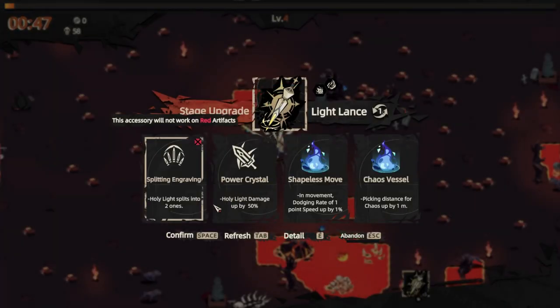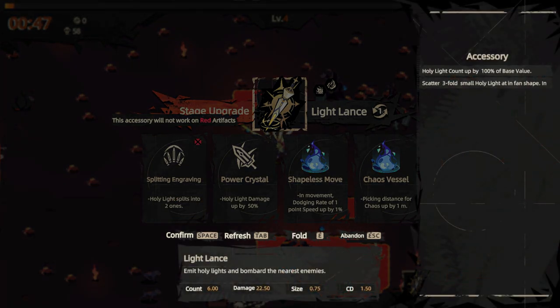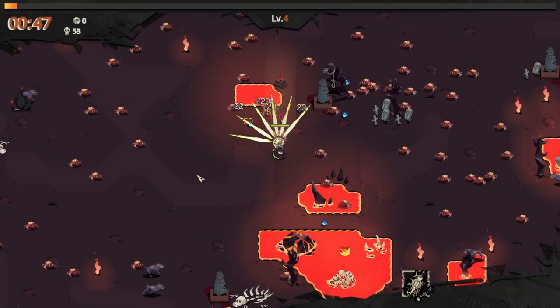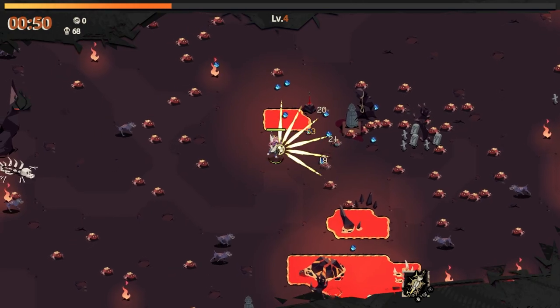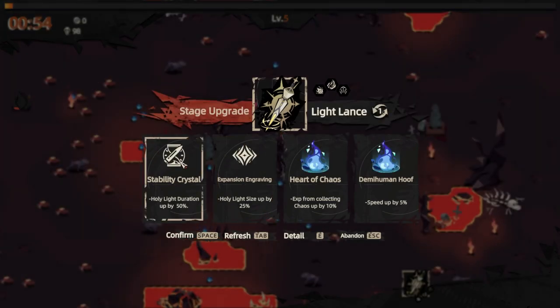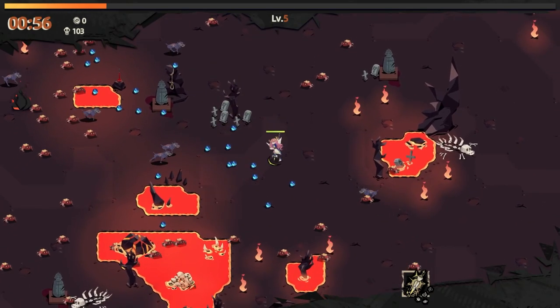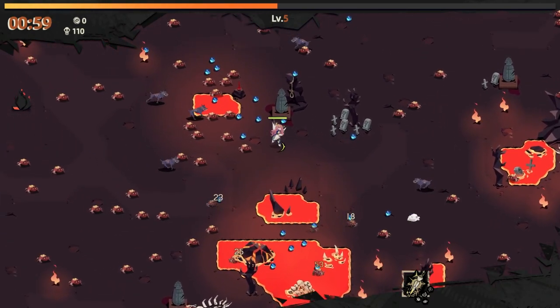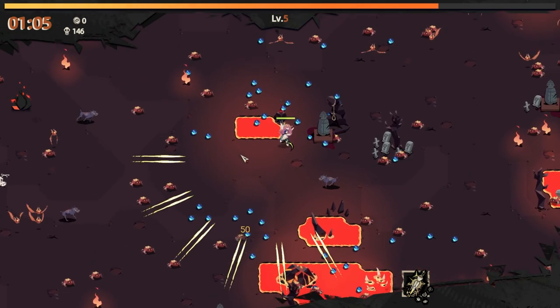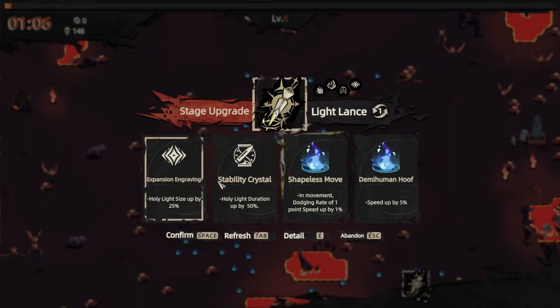My question is, do I still have both of these? Holy light splits into two ones or extra damage. We'll not work on red artifacts — I don't know what a red artifact is, I'm sure I'll learn. Holy light duration up or size up — let's go size, get big. Because it seems to pierce through things and do damage multiple times. Maybe the duration would have actually been really good, and some pickup radius probably would have been good too.